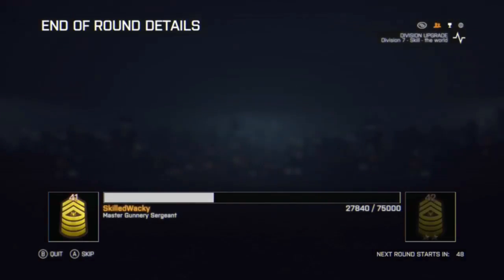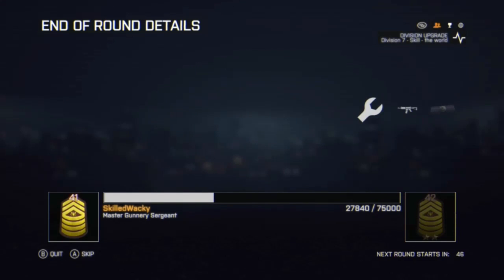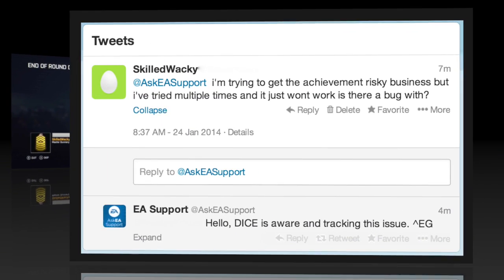I did tweet them — I'm trying to get the achievement Risky Business but I've tried multiple times and it just won't work. Is there a bug with it? They said: 'Hello, DICE is aware and tracking the issue.' So they are aware of this. Basically that is the right way to do the achievement, but as of when this video is made the achievement just doesn't register. Thanks for watching guys, it's been Skilled Wacky, and I'm out. Please like and subscribe for more.